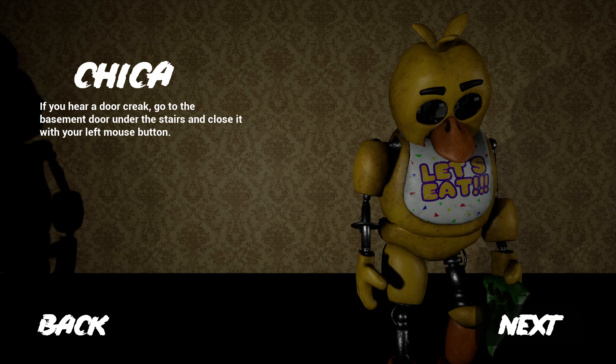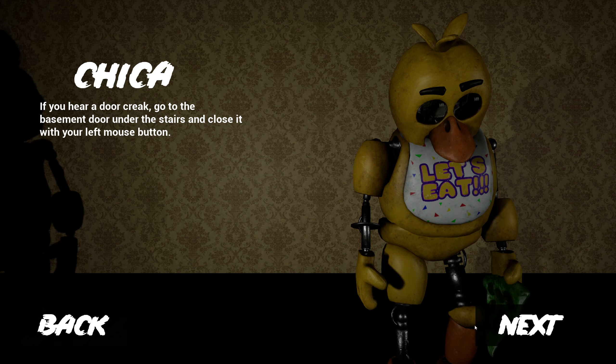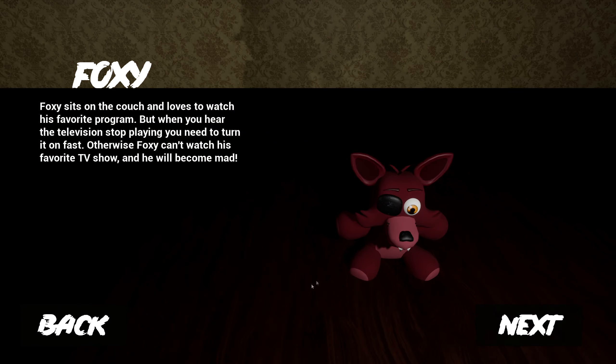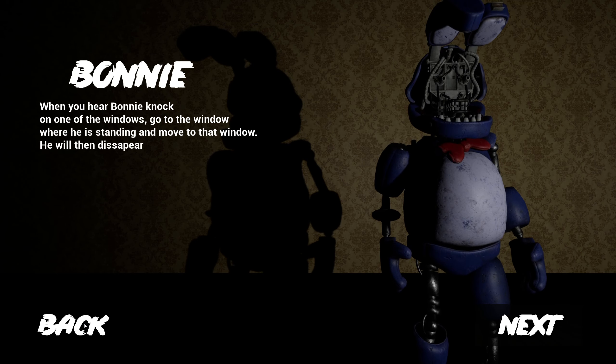I don't think we're gonna see any of those guys until later in the game. Let's assume that night one and night two we're gonna see only Bonnie, Chica, and potentially Foxy. So Foxy — you just gotta turn the TV back on. If I hear a door creak, go to the basement door under the stairs. And Bonnie — when I hear him knock on the window, I gotta go to that window and then he'll disappear.